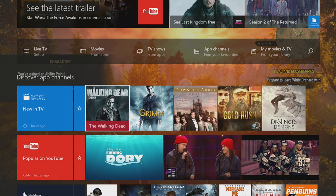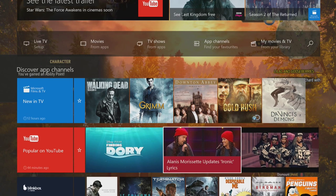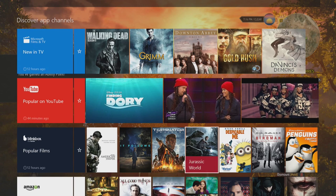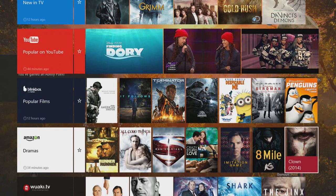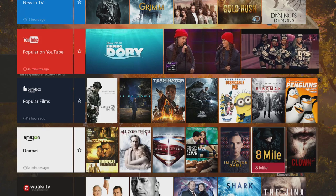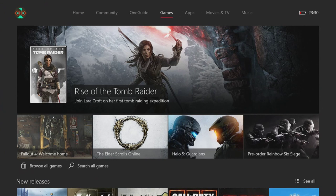There's also a Discover Channels area where you can look at different films, documentaries, and things like Downton Abbey, Gold Rush, and other content — all listed right here.